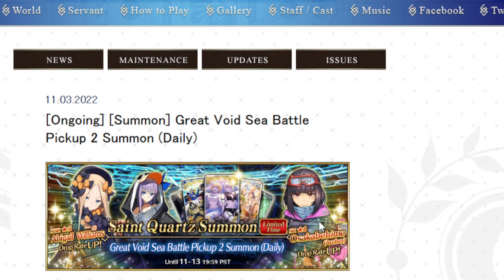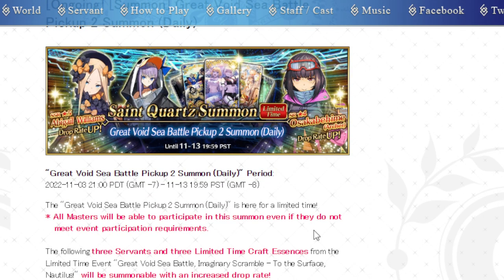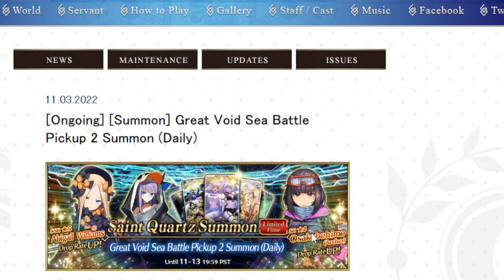So this is the Part 2 banner. It's got Abby, it's got Summer Melt, and Summer Asuka Hebe-Hime — all units who are in the story and were not featured in any way the last time. This is the weirdest banner setup ever, by the way: two new 5-stars, no 4-star features at all, and then a Pickup 2 that has a 5-star and two 4-stars. In the Korean version it was three 5-stars and six 4-stars. Crazy.